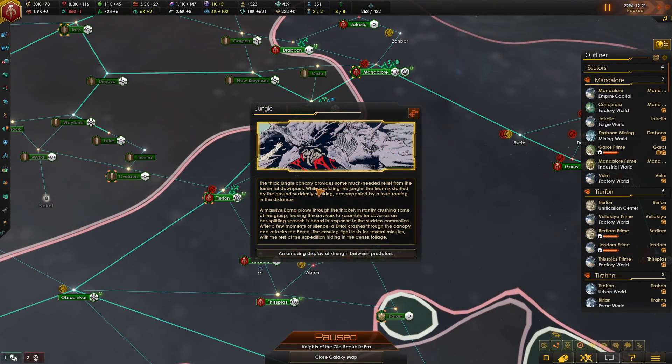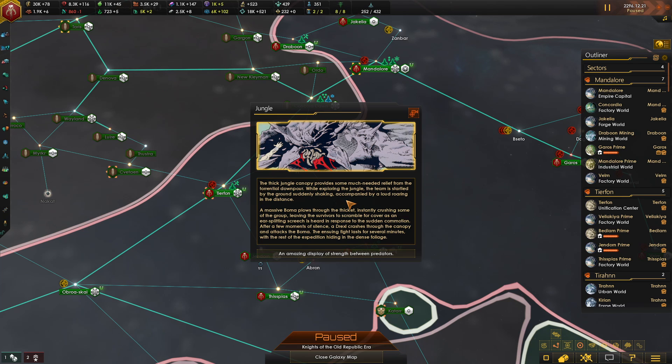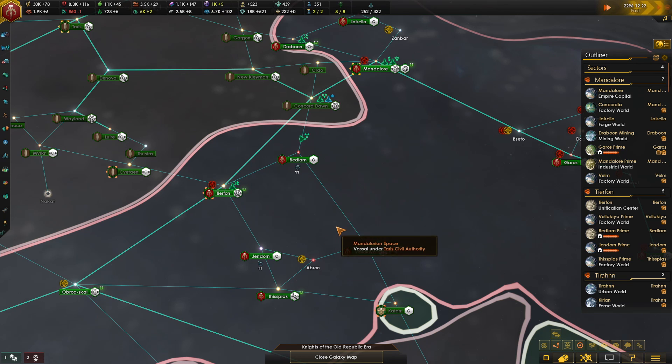This is us searching for Mandalore's Mask. While exploring the jungle, the team is startled by the ground suddenly shaking, accompanied by a loud roaring in the distance. A massive Boma plows through the thicket, instantly crushing some of the group, leaving the survivors to scramble for cover as an ear-splitting screech is heard. After a few moments of silence, a Drexel crashes through the canopy and attacks the Boma. The ensuing fight lasts several minutes, with the rest of the expedition hiding in the dense jungle. We lose some manpower, but we get unity and some society research.